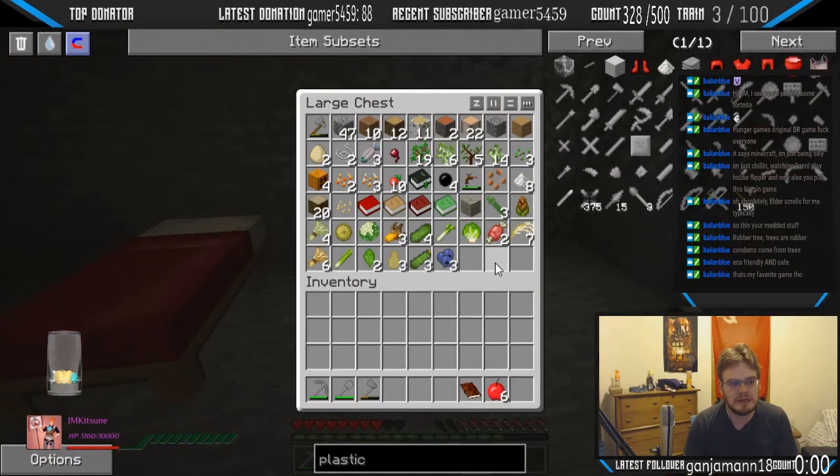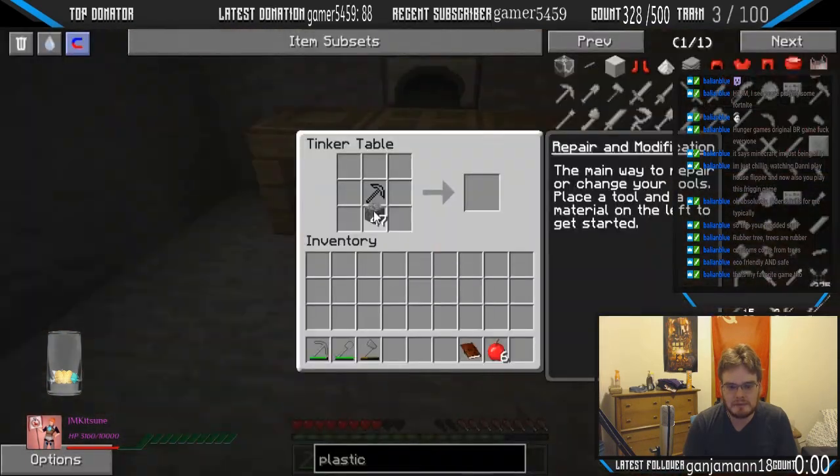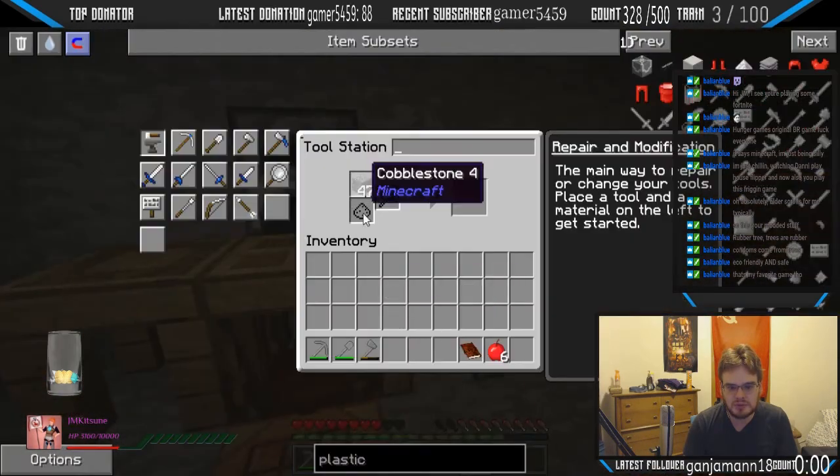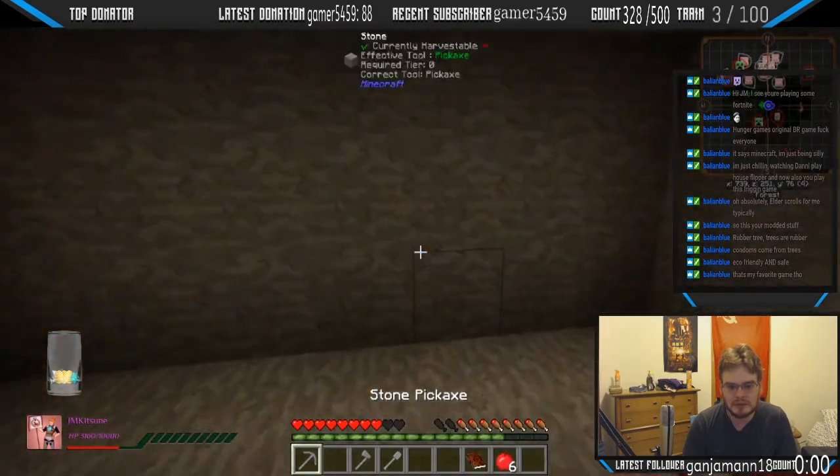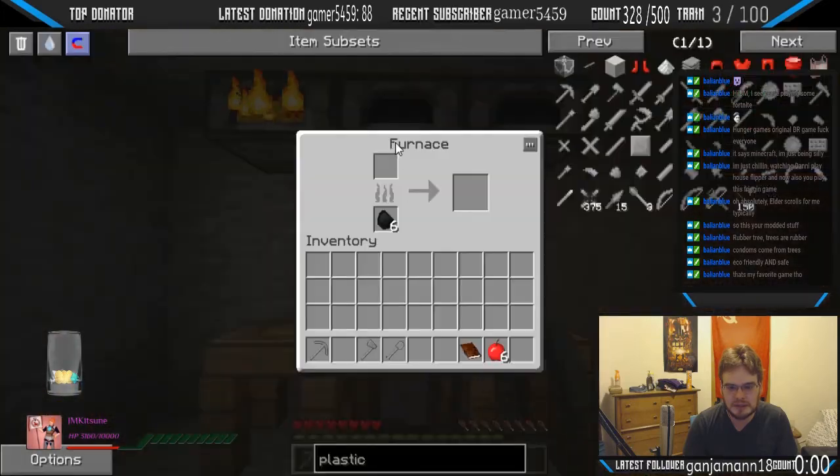So I'm gonna need to deal with that. Can't have my rubber tools early — they're doing this as a conspiracy. They just want to keep the cool shit. Alright, we're gonna start — I need to make torches actually.